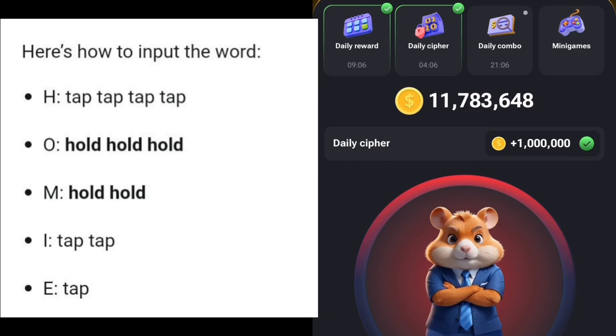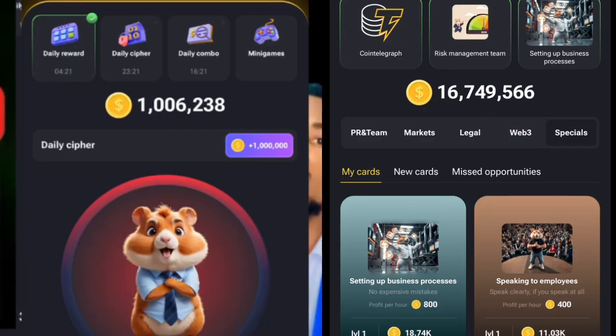This is how you complete your Hamster Combat daily cipher for today, the 30th of August 2024. The coin is expected to be listed on the 26th of September, so make sure you amass as many Hamster Combat coins, combos, and rewards as you can before that listing date.